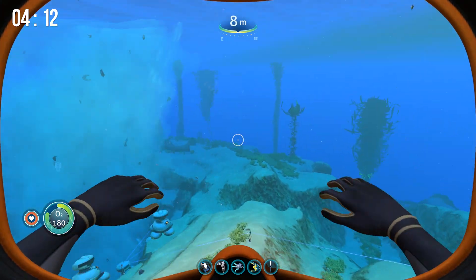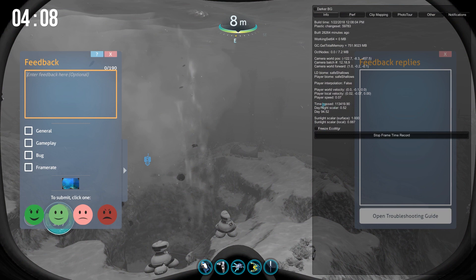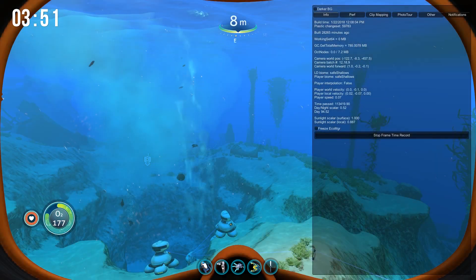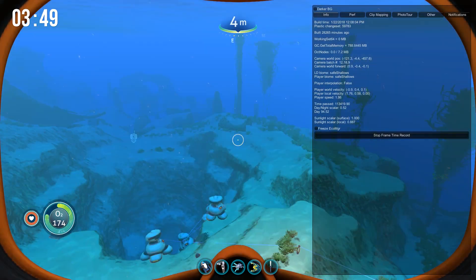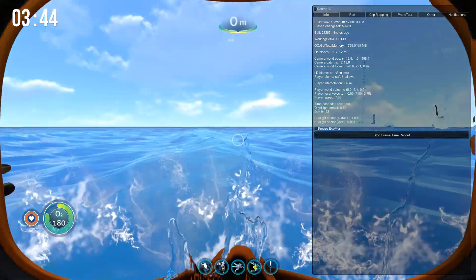Here in the Safe Shallows, if you look at our current camera world position, you can see it's at negative 122.7, negative 8.3, and negative 457.5. The negative 8 is your depth, so you're looking at the first and the last number for your X and Z coordinates.